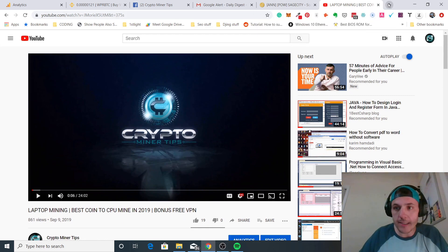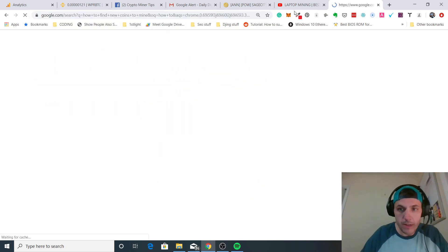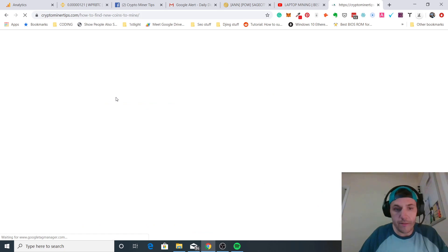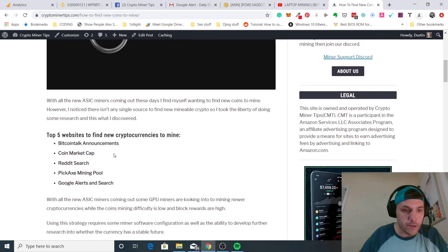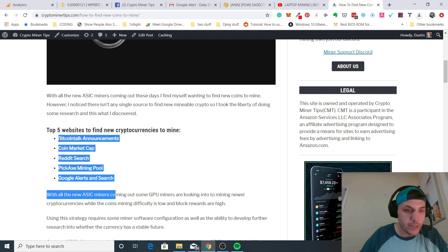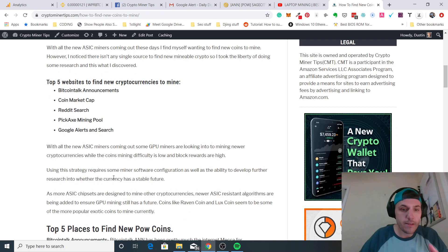I want to get right into it and show you guys how to find new coins to mine. If you just type into Google 'how to find new coins to mine,' you'll actually see an article right at the top — I'll have a link in the description. The biggest thing is there are pretty much five resources you can use. The main reason you'd want to do this is to get in on a coin early, maybe before it hits the exchange.